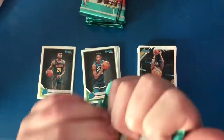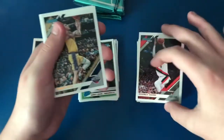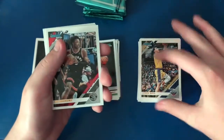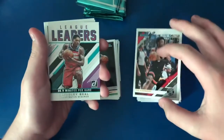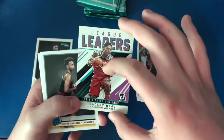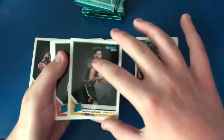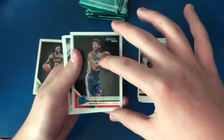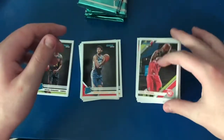We always try to save the best for last. Pack five: Rodney Hood, Lonzo Ball, OG Anunoby, League Leaders Bradley Beal with 36.9 minutes per game — probably because John Wall isn't there — Darius Garland, Matisse Thybulle, Jonathan Isaac, and Evan Turner.